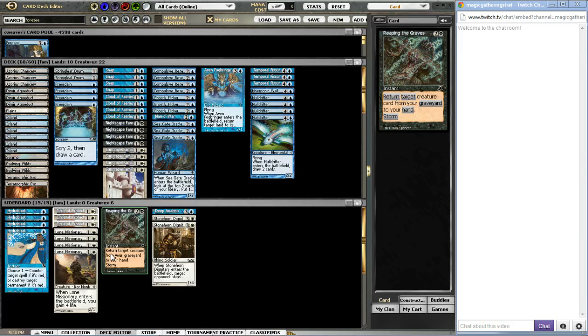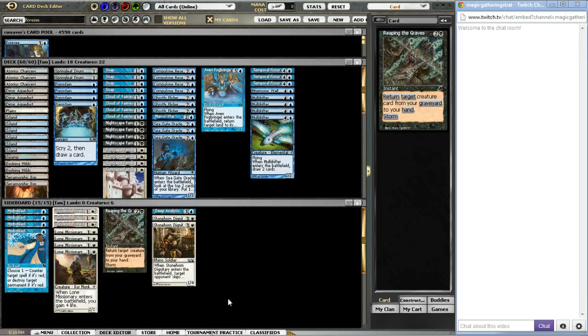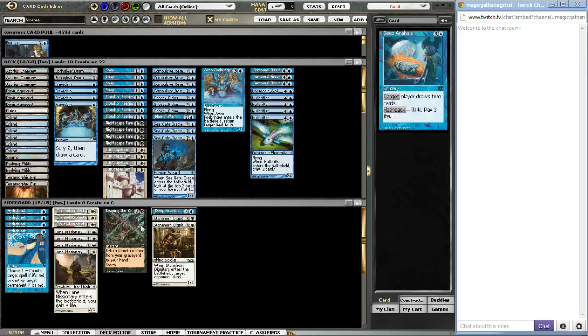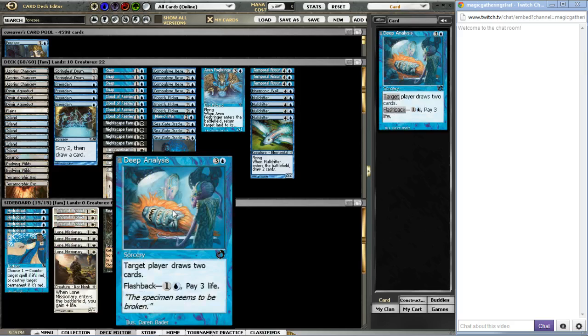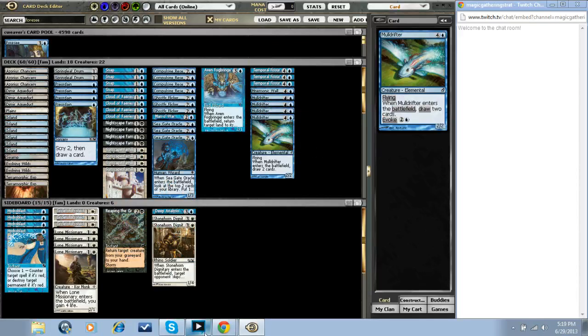We've got Hydroblast for Burn, Rune of Protection or Missionary for creature-based decks, and Stonehorn Dignitary for creature-based decks — particularly Stompy. If you can get a Flicker online with the Dignitary, you just win the game on the spot against Stompy and there's nothing they can do about it. We've got Gleeful Sabotage for removal-heavy decks or Delver, Circle of Protection: Red for Burn or Goblins, and Deep Analysis as an instrumental card against control-based decks, Delver, or Monoblue Fissure Post. I'm going to take a short break, come back, and talk about Delver and my specific version of Delver. Thank you guys for watching.